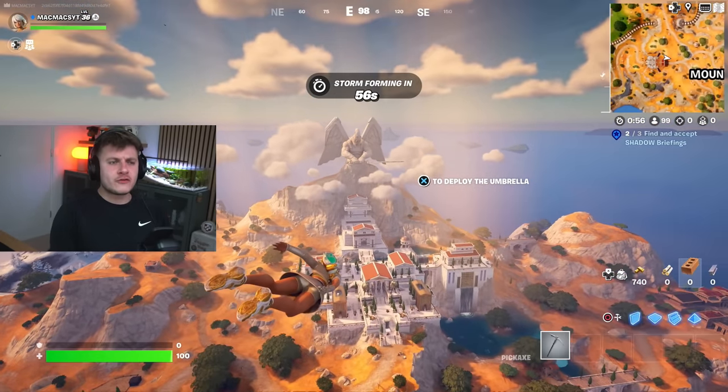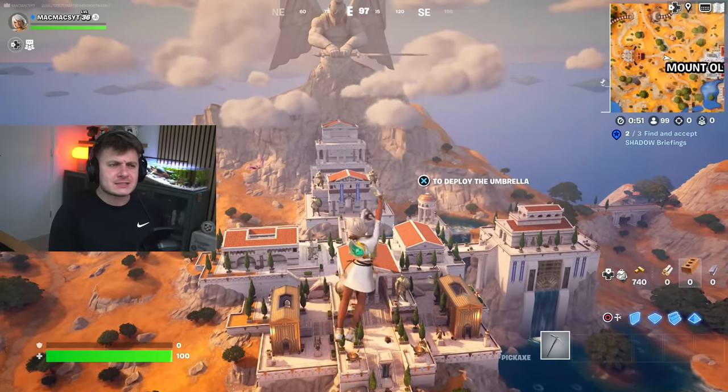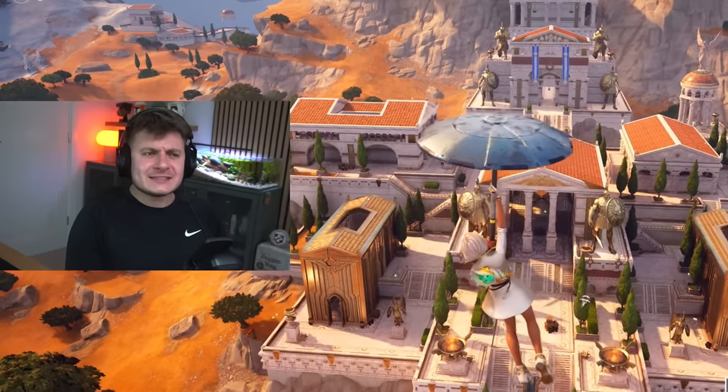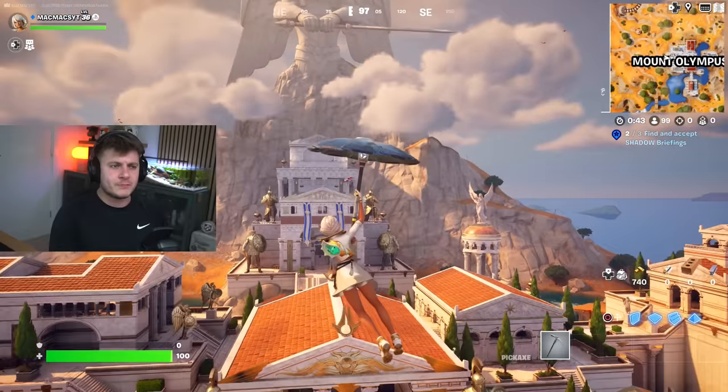First stop is over at Mount Olympus, because there's surprisingly quite a few hidden easter eggs that Fortnite have added in. We're going to check them out, hopefully we don't die, because there's quite a few people going here.